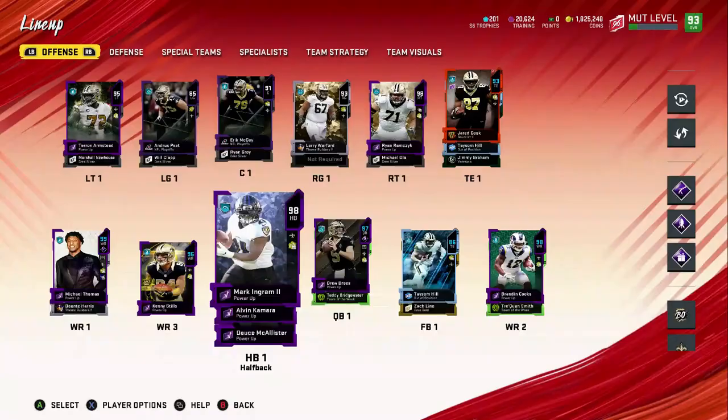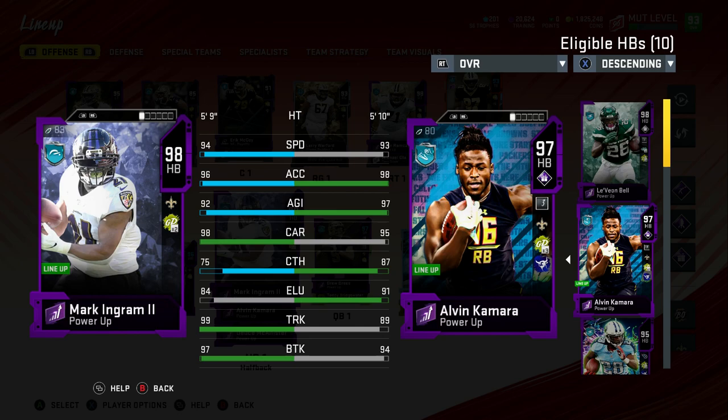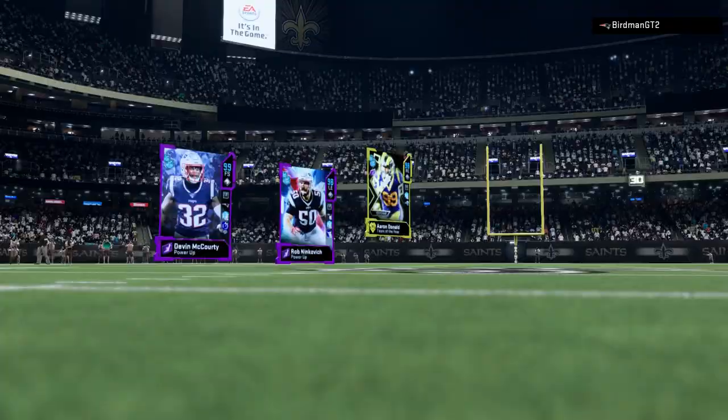He's gonna be our main running back today. The duo is back - Alvin Kamara and Mark Ingram. He's got 94 speed, 96 acceleration, 92 agility, 98 carrying, 75 catching, 99 truck - hopefully I'll be bulldozing over some guys - and 97 break tackle. We're gonna hop into a game with the All Saints team and see how we do.